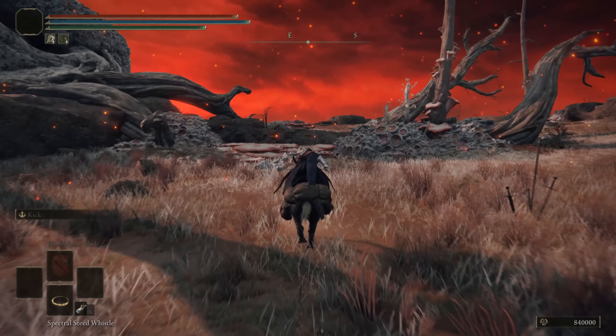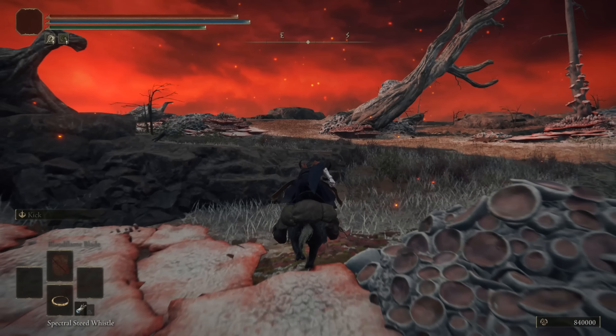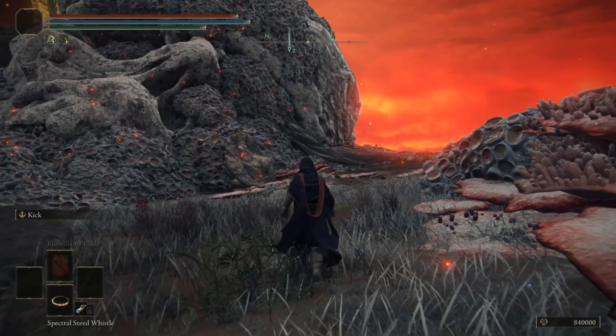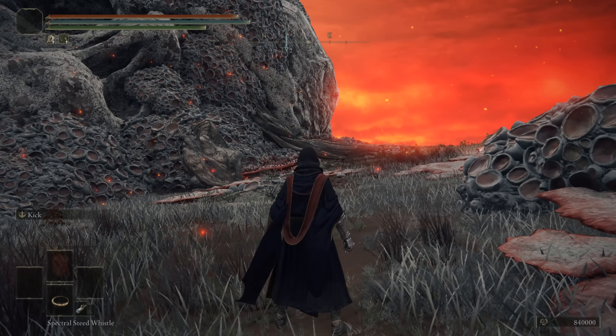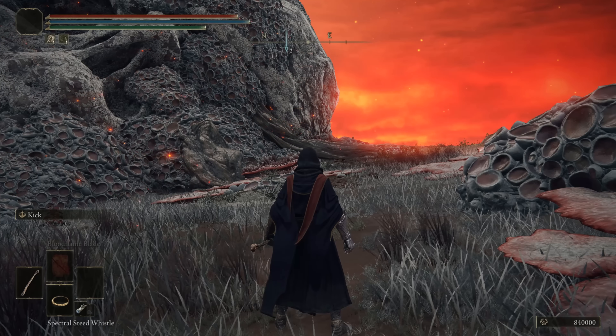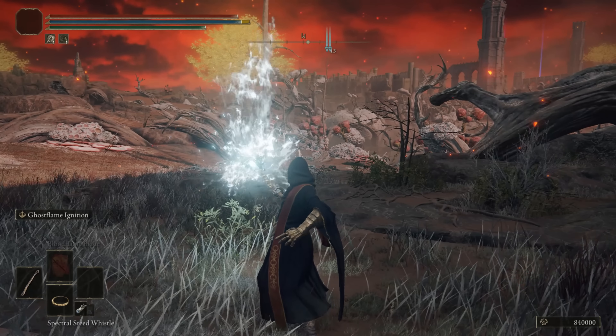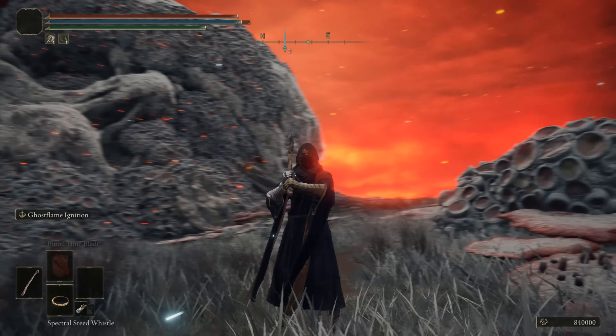You can explore the top portion for fun if you like — you might as well lay down some messages for other fellow Tarnished that want to come check it out. But this spot is not just a cool spot to visit; you can shoot your bow across and hit the Commander from here.